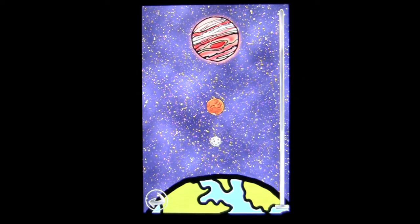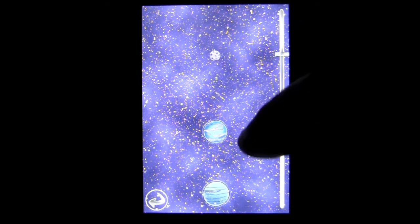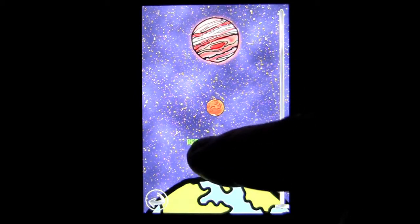Let's go ahead and tap on Mission Control. I have already unlocked the game. These are all the different missions. The Infinity Game Mode is represented by the Infinity Symbol, which gives you one ship and you can play as long as you can survive. Let's jump into the first mission, which is the moon.